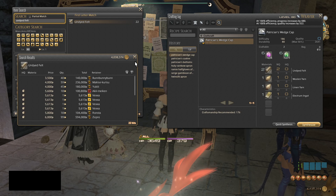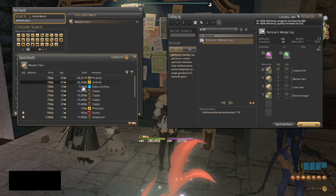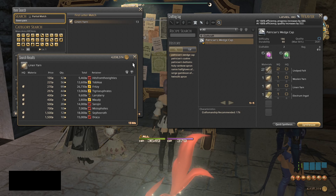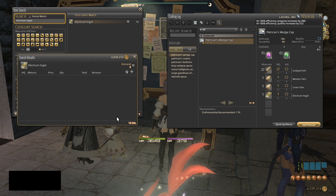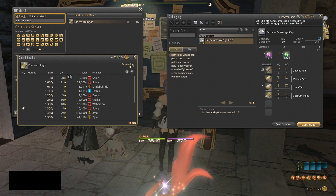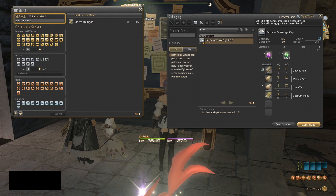Now we're going to look at the material cost. Undyed felt at normal ingredients costs around 3,500 gil. Woolen yarn is 700. We're only looking for normal quality materials because we can automatically produce high quality — we do not need high quality materials to craft. Linen yarn is about 105 gil, and for electrum ingot it's showing 100 gil, which is very cheap — normally around 1,000 — but if they want to sell it for 100 I'll definitely buy it.